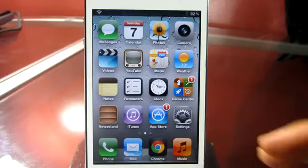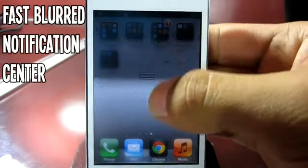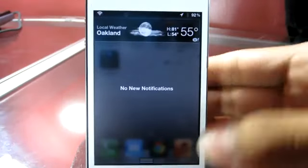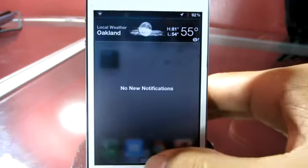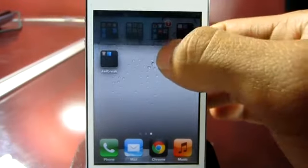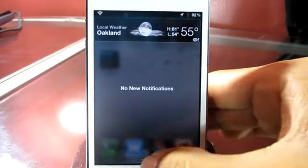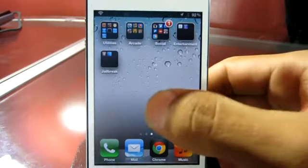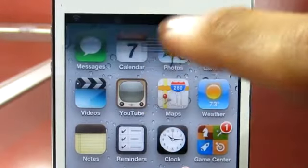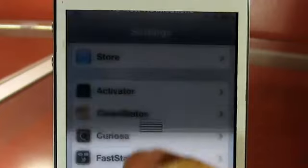The third tweak I've got for you guys is called Fast Blurred Notification Center. You can find it in the Ryan Petrick repo. There was a tweak that did this before, but Ryan Petrick creates the most flawless tweaks, so he enhanced this one by giving it a fast reaction when you pull down your notification center. Most of you have been asking why your notification center is lagging — that's mostly due to how many widgets you have on it. But with Fast Blurred Notification Center, that will not be the issue — whenever you slide it down, it does so in the most responsive manner.